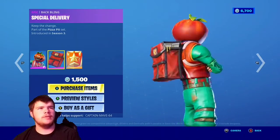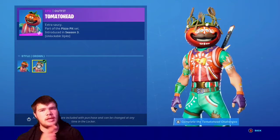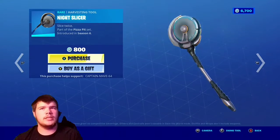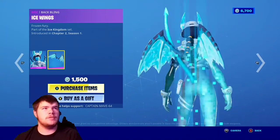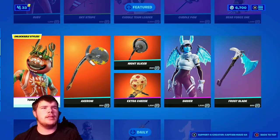Tomato Head is back with the back bling Special Delivery, with that Side Default and Crown. I think I did have the challenges on the skin — if so I'll put it in the top right. The Axe Rolly, very nice. The Night Slicer, very nice as well — pretty nice little pickaxe. The Extra Cheese, pretty nice glider as well. We had the Shiverskin with the Babbling Ice Wings, and the Frost Blade.